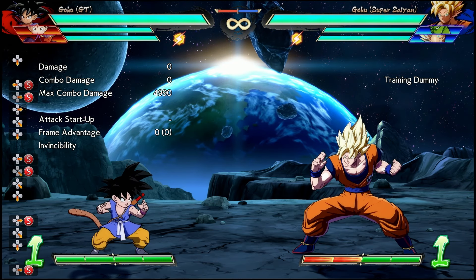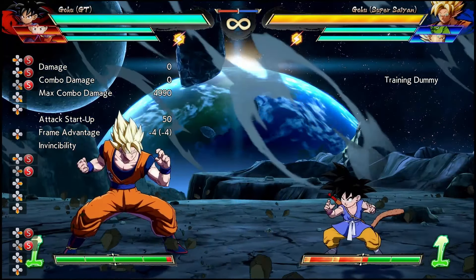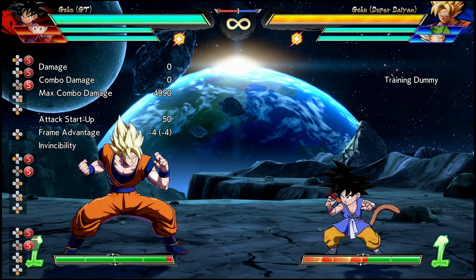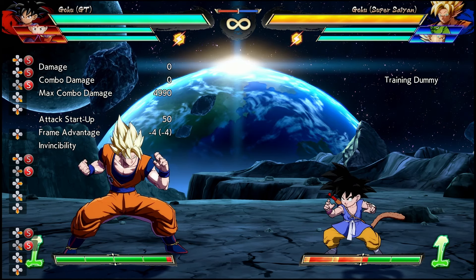Additionally, if you're thinking about using this as a mix-up tool, in order for GT Goku to turn around and face the opponent, he has to start moving in the other direction. After that, there seems to be a little bit of an unwinding time as you release the input, so at best it's a really slow cross-up that is definitely reactable to the opponent. I'm not too sure about the practical application for this.